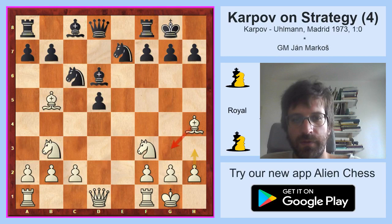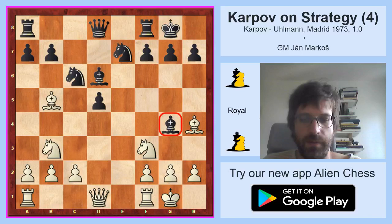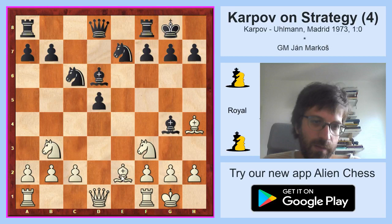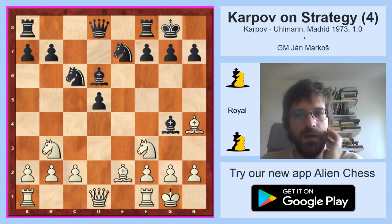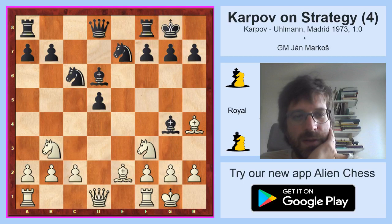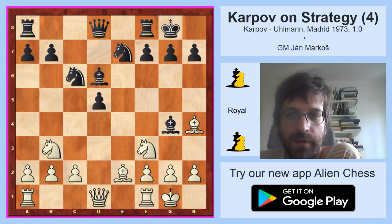White decided he would rather live with the fact that black goes bishop g4 so that he can go bishop g3 himself. Now black really went bishop g4, and once this bishop appears on g4 it makes sense to play bishop e2 as Karpov did, because with the bishop on g4 there was a very nasty pin. And white would be very happy if both pairs of bishops were exchanged from the board. So bishop e2 and the threat is bishop g3, knight d4. Once there are just heavy pieces fighting against the isolated pawn, it's quite difficult for that side to cover it. So white would be happy to exchange as many light pieces as possible.